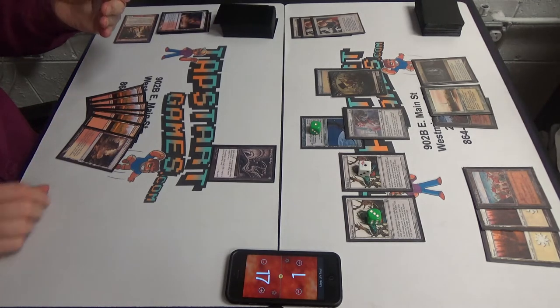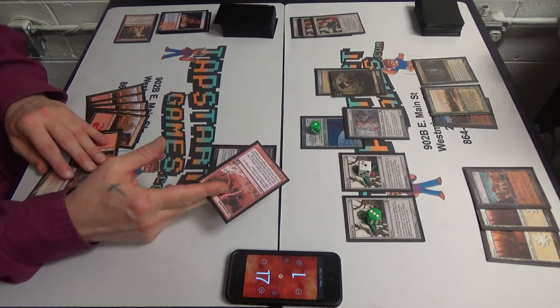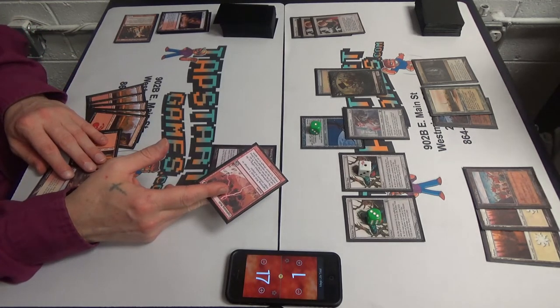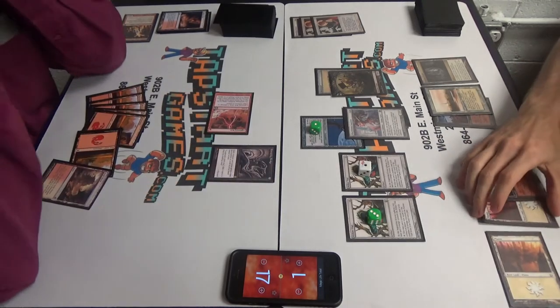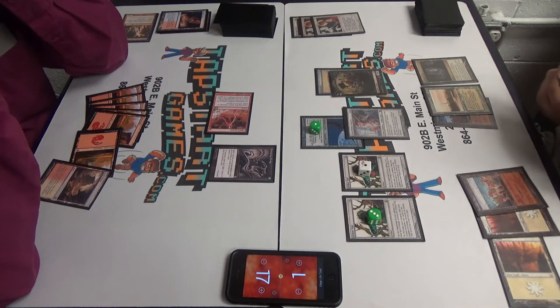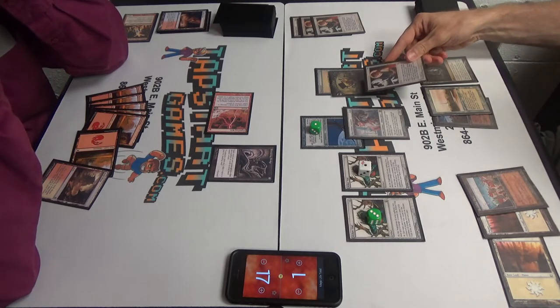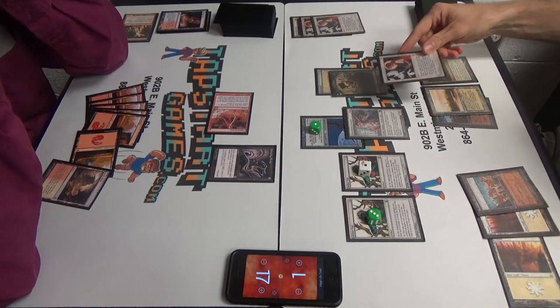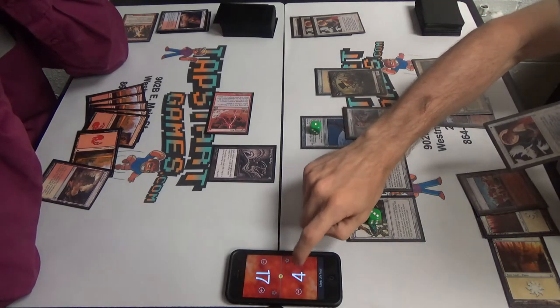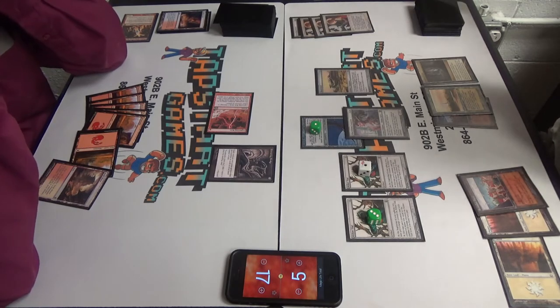That Ensnaring Bridge. Lightning Bolt. Shenanigan time. Well, this is on the stack. What are you doing? Swords to Plowshares, targeting the germ token. I'll gain four life. And you're gone, buddy. You're exiled. And then I'll take three and go to two.